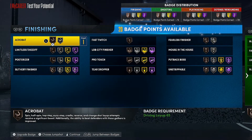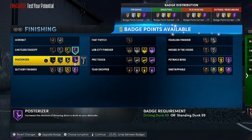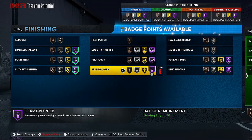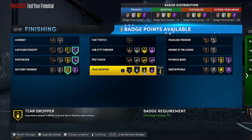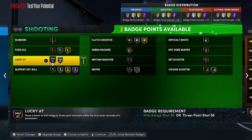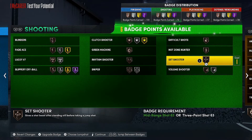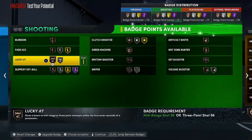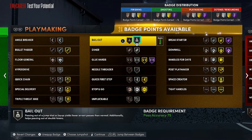Six badges on top of that. Since I'm already close to being a 99, I've got purple, purple, purple — you get two more as you progress. I'm putting putback boss on purple for sure. You definitely want that purple with the extra badges. For shooting badges, since you've only got a mid-range shot, you can put on high zone and set shooter — that's really all you need.